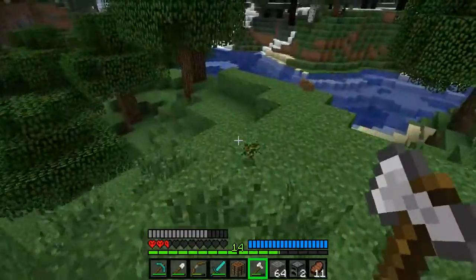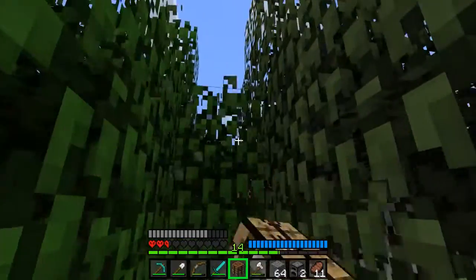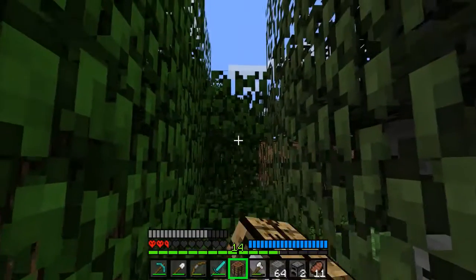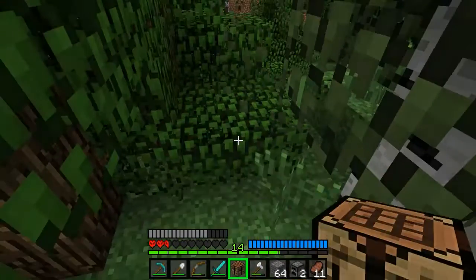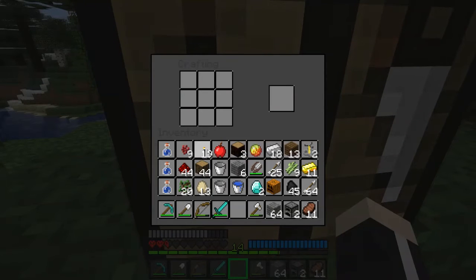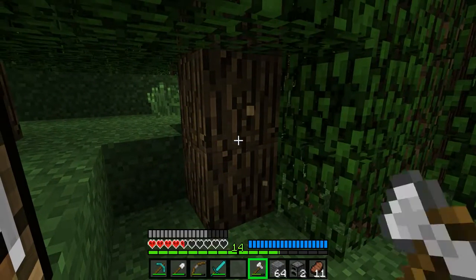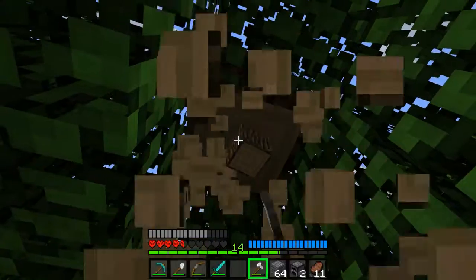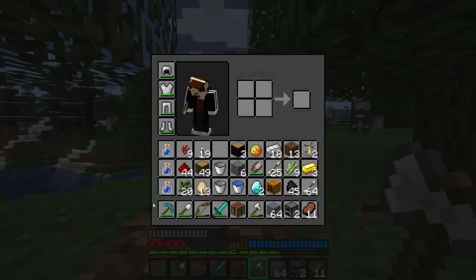I'm beginning to think — it had been tested — that breaking the leaves versus letting them deteriorate, there's no difference in the chance of getting an apple or saplings. That was based on somebody looking at the game code supposedly. Whether or not I believe it, I haven't quite decided yet.